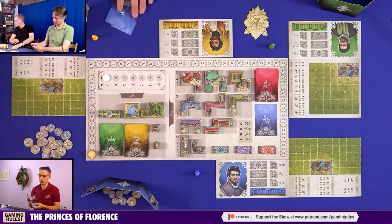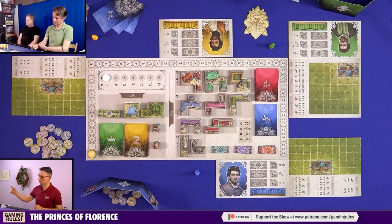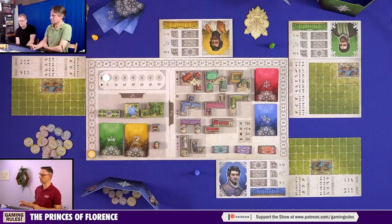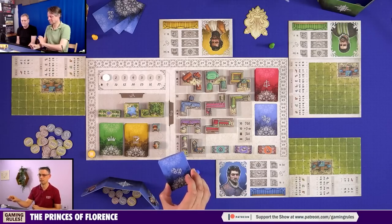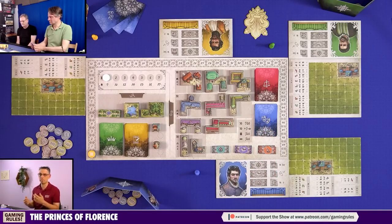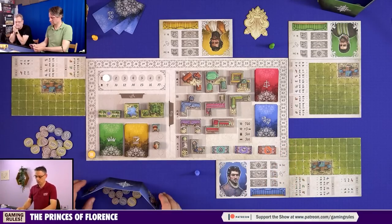One difference between three-, four-, and five-player games: there are always 21 profession cards. In a three-player game with three cards each, there are 12 left in the deck. In a five-player game, only six remain. Because hiring artists is the main way to get victory points, these are a very tight commodity in a five-player game and will go very quickly — less competition in a three-player game.